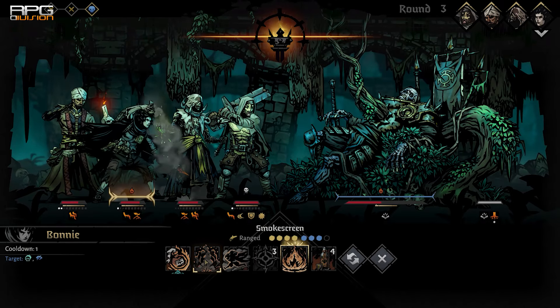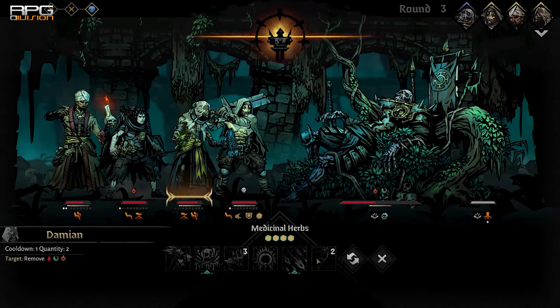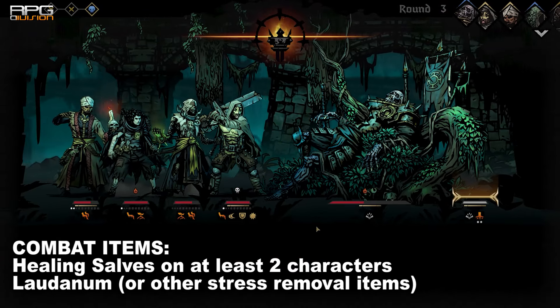Since every action matters a lot in this fight, bring two or three characters with healing salves and one or two with laudanum to heal stress bit by bit. Combat items are very important for this fight. Anyway, that is it — here's the full fight so you can see how it plays out.